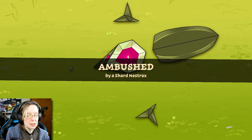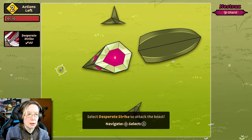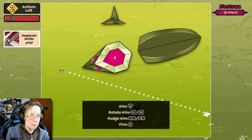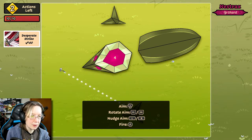Ambushed by a shard nest. We're getting right into this! Select Despa Strike to attack the beast. Aim with L, rotate ZR — oh, I can do it either way. Nudge aim. So it's kind of like a pinball thing, which I dig. I'm all for that. Or even like billiards.